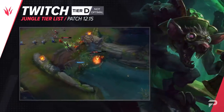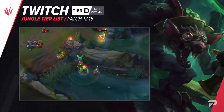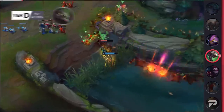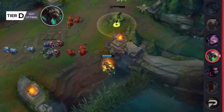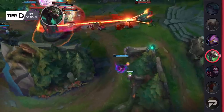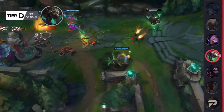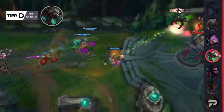Twitch is being moved down to the D tier. In certain metas, he randomly pops up as a pretty successful jungler, but at the moment, even if you snowball with him, it's pretty hard to translate it into much. His biggest weakness is that he really struggles to take objectives solo early on. He basically needs at least a mythic item before he can even attempt to do dragon on his own, and that doesn't cut it after the big changes to how valuable those are in 12.14.